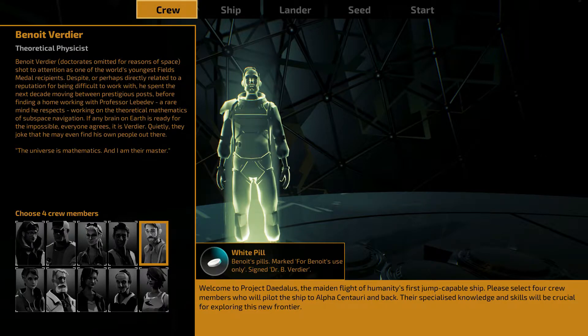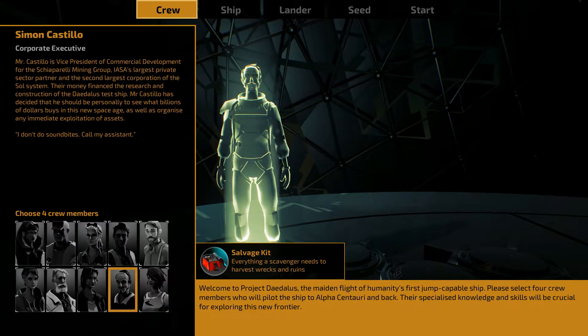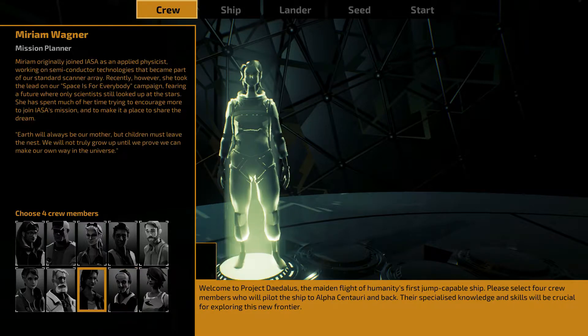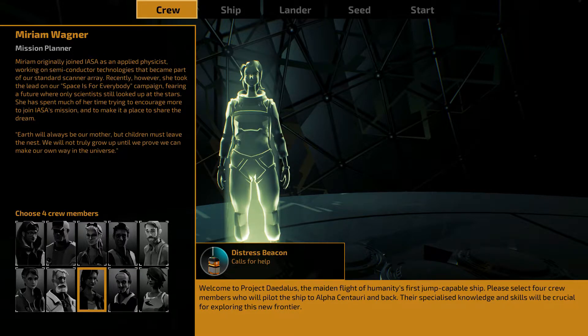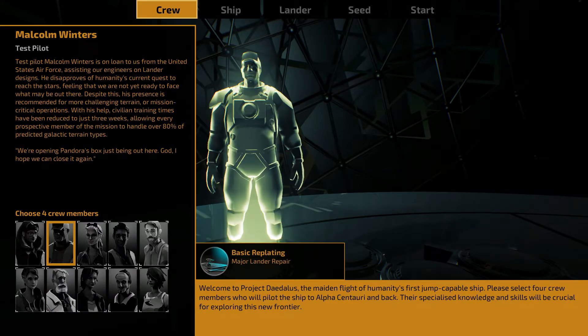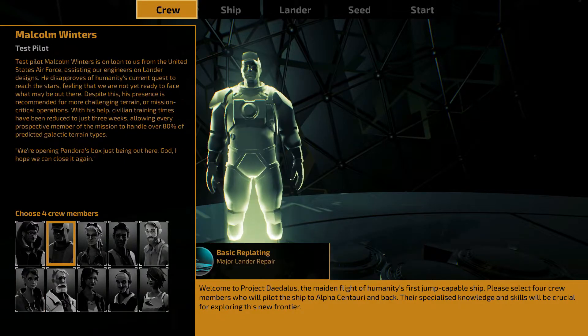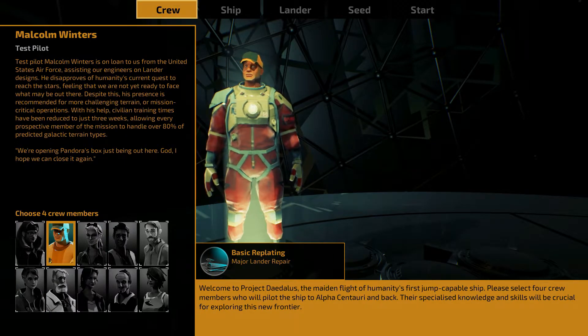Looking at options: pet plant, pills, theoretical physicist, laptop for blogging, salvage kit — that seems important — distress beacon, critter repellent. I hate to be all practical, but let's go with the major lander repair.